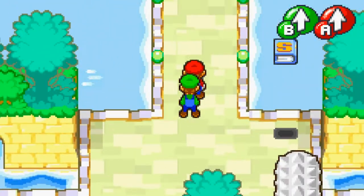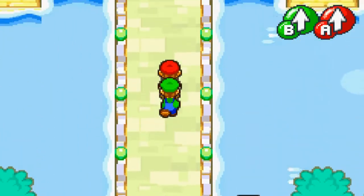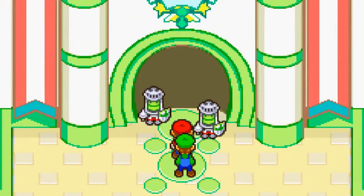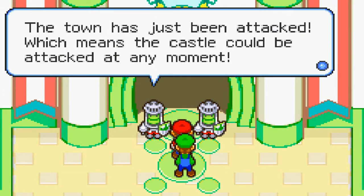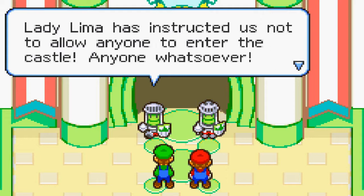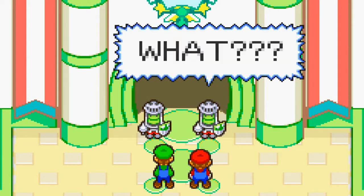I'm gonna heal up. Save right here. Right here is going to be the castle. 'Halt! You there, halt! You can't just waltz in here! The town has just been attacked, which means the castle could be attacked at any moment. Lady Lima has instructed us not to allow anyone to enter the castle — anyone whatsoever.' I didn't actually read all of that.